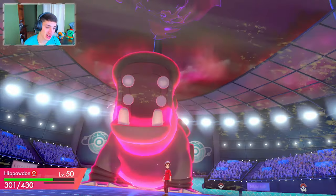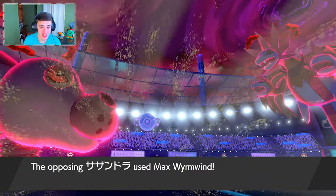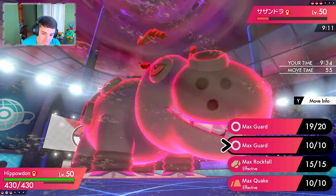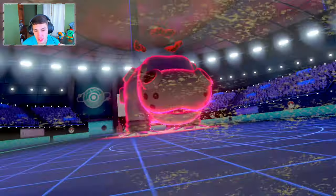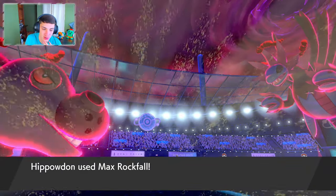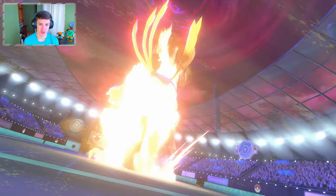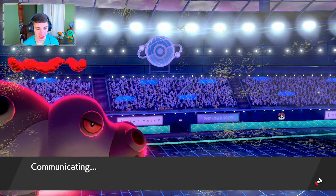Hippowdon is rocking out here — I feel like he is so underrated competitively. We go for Max Rockfall instead of another Max Guard — I can see Hippowdon eating up the next hit, he's a tanky boy. We get another Dynamax turn and keep the sandstorm rolling. Our attack falls from the debuff but that's fine, we can slack off after. The sandstorm does help us out though.